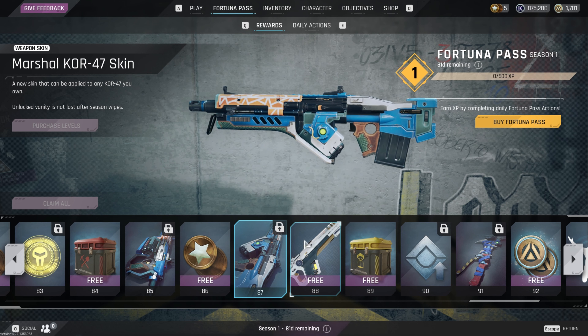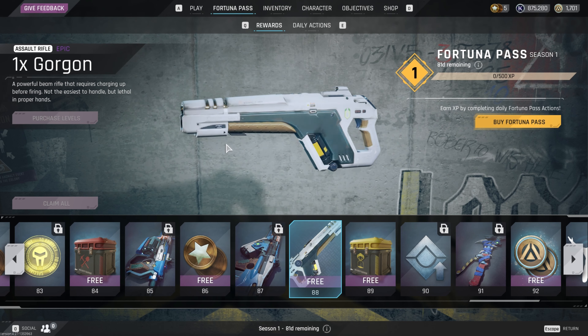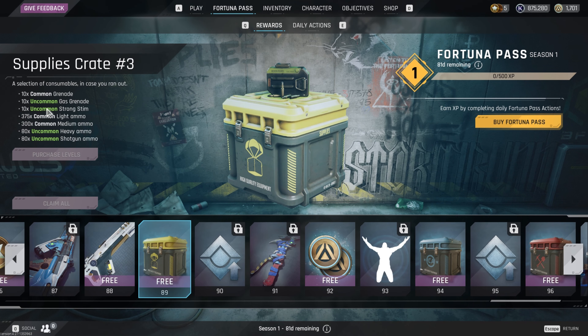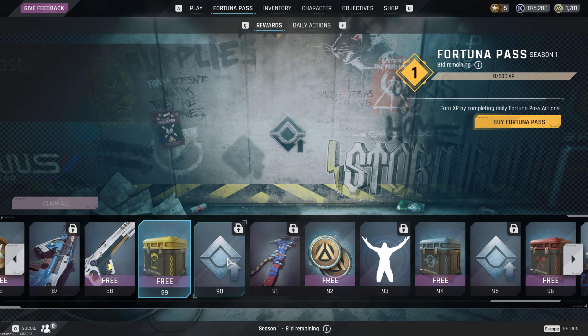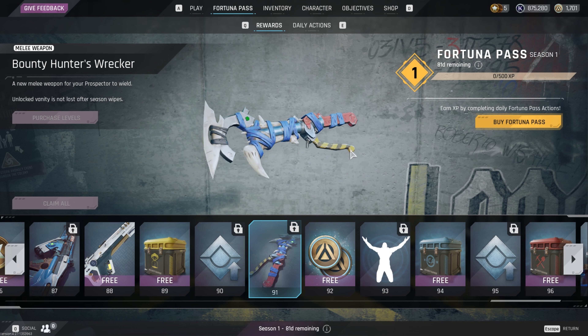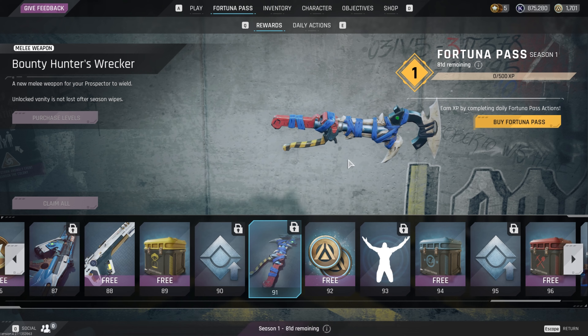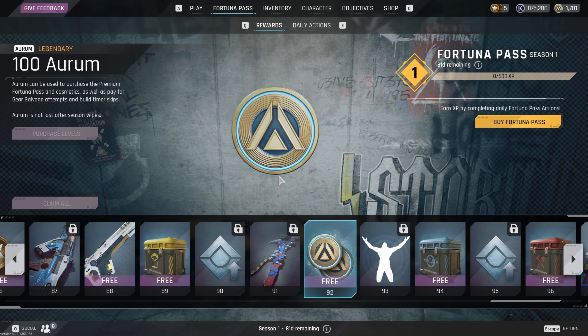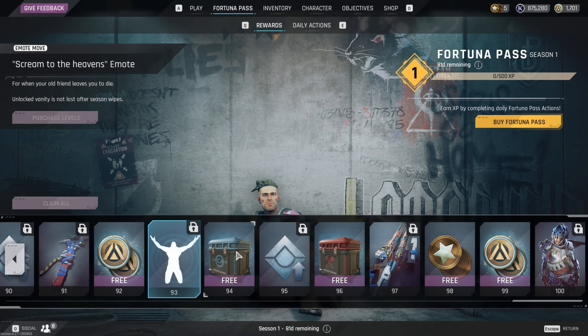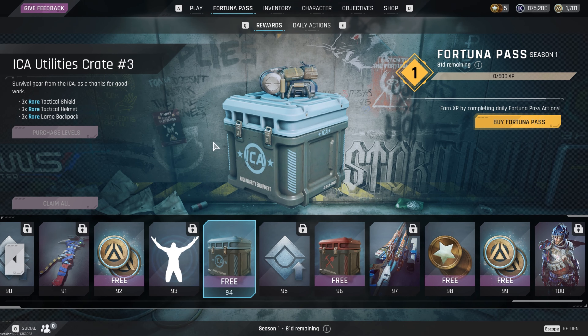They give you a free Gorgon — or 'Gorgon,' however you want to say that. Another supply crate with some grenades and ammo. Another XP boost. A new melee weapon — the Bounty Hunter's Wrecker — it looks pretty cool actually. More Aurum. A 'Scream to the Heavens' emote — I imagine it's the guy going to his knees looking up at the sky, but it's kind of bugged and doesn't preview for me. Another crate giving you three blue backpacks, three helmets, and three blue armor pieces.